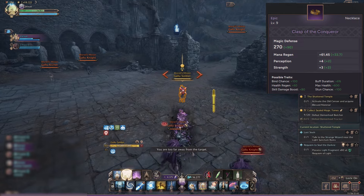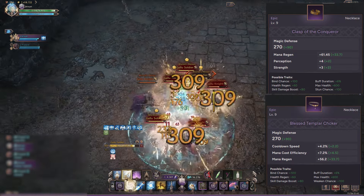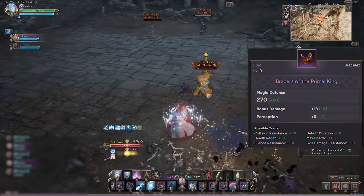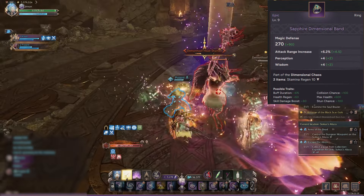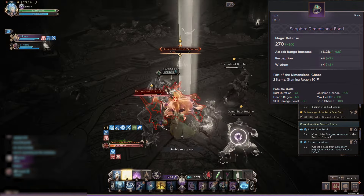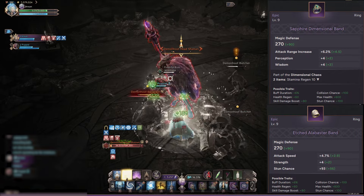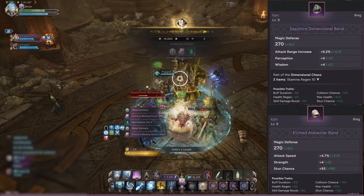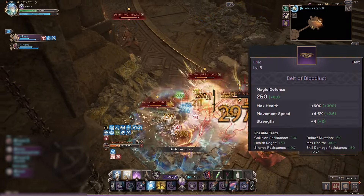I'm currently using Clasp of Conqueror for necklace, but when possible I would want to buy Templar Choker instead because it gives more cooldown reduction. Primal King Bracelet is pretty much a must-have for all DPS builds, and it's also cheap and easy to get. Sapphire Ring is also best-in-slot as of now for DPS builds, and it gives me Wisdom, which means even more cooldown reduction. On the other hand, I have the Alabaster Ring, which gives a pretty decent amount of Strength as well as attack speed, which is very important for a sword and shield-focused DPS build. And lastly for Belt, I'm just using whatever I have since the Bloodlust Belt is too expensive for me to afford at the moment.